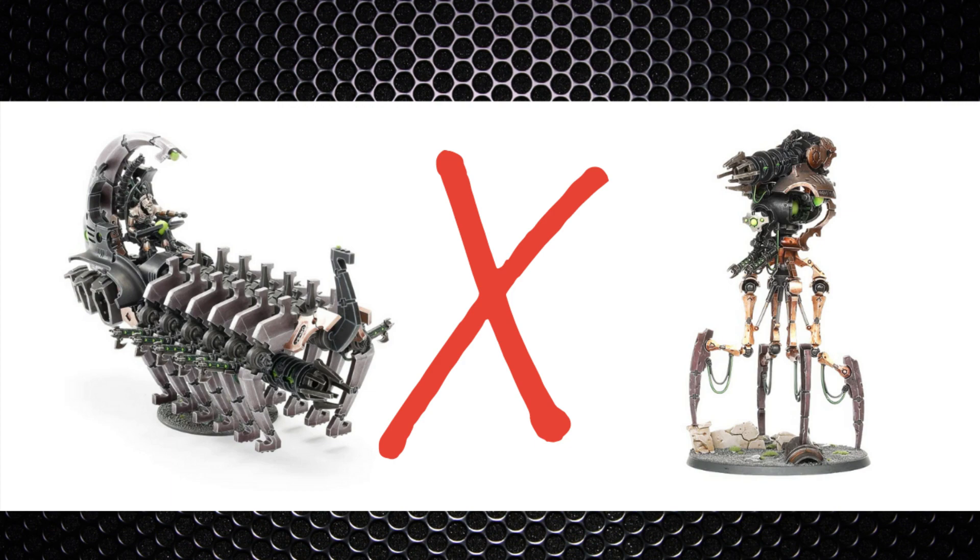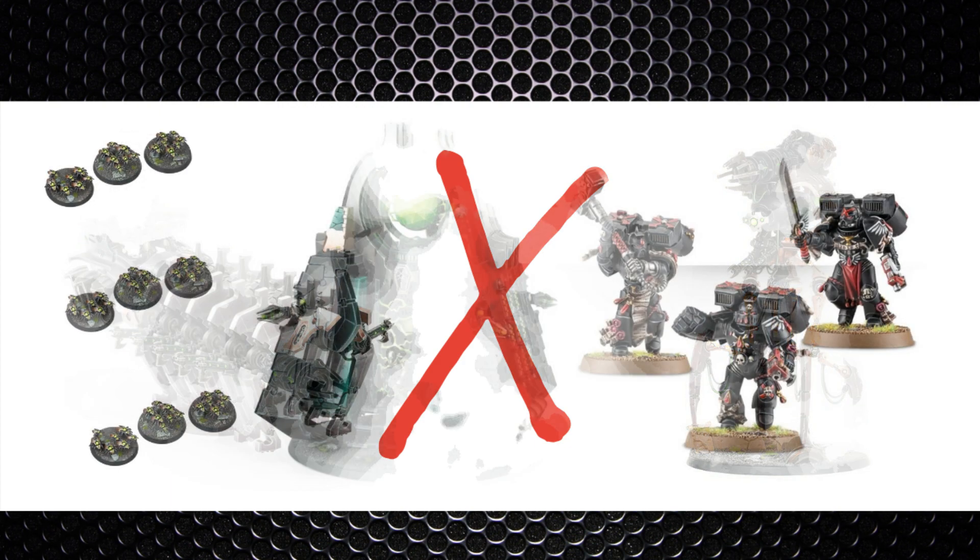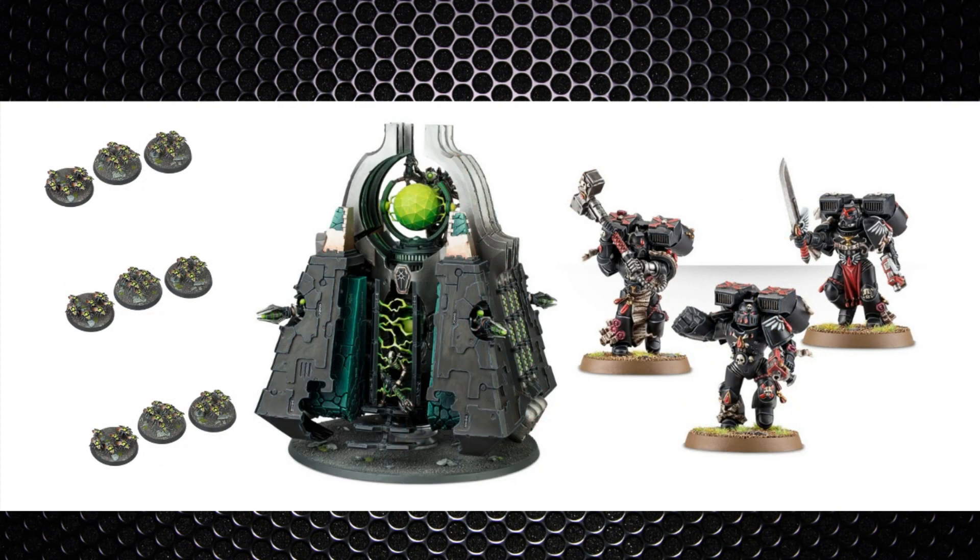Before we talk dynasties I want to add the Monolith. Our Lord of War models are generally not that competitive — except the Silent King of course — but now that the super heavy auxiliary detachment is down to one command point it makes us revisit the Monolith in particular. Against Blood Angels it could actually shine: it provides a giant wall, and you can put Scarabs behind it to prevent jump packs from jumping over.